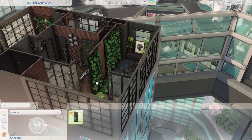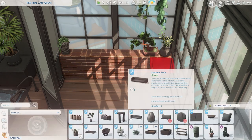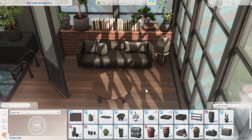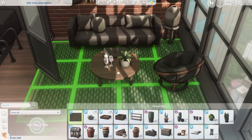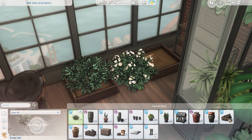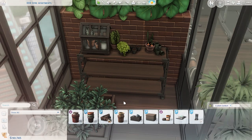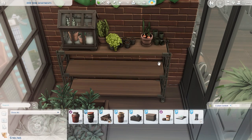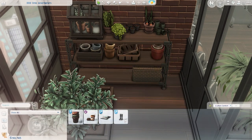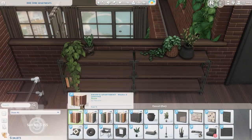Someone asked me a while back to build in Sulani — I am going to do that soon. I think there are two builds to come before it, but I am going to build a community lot in Sulani — a little spa. That's the idea, hopefully it stays that idea, because sometimes I have an idea and then I start to execute it and everything changes, like this build for example. The thought is to do a little spa in Sulani mostly for my own gameplay, because I never take my sims to the spa and I think that would be a really fun place to do that.